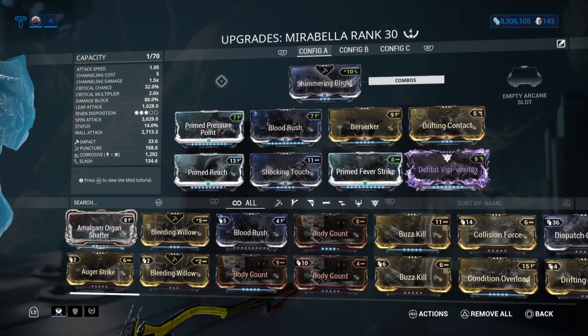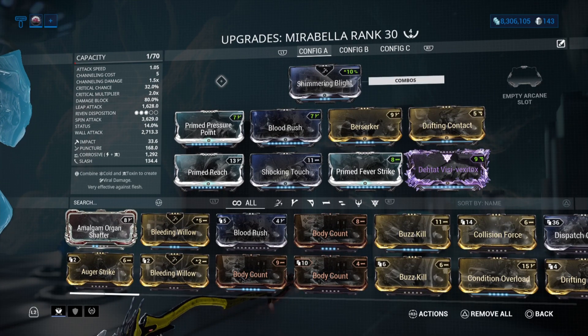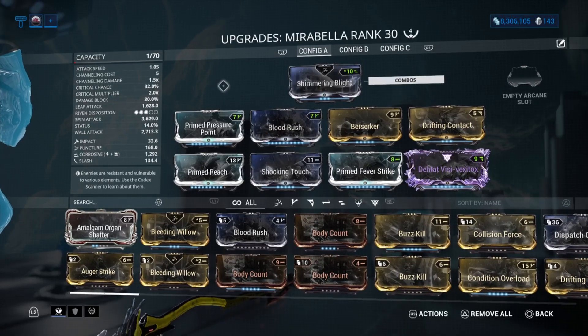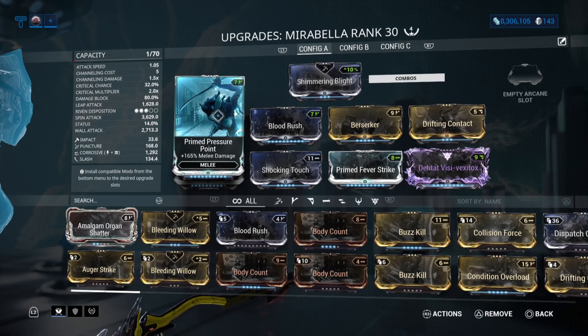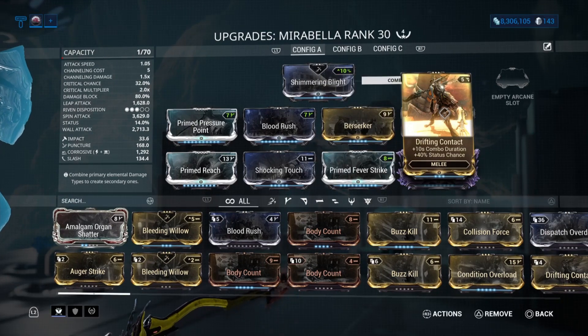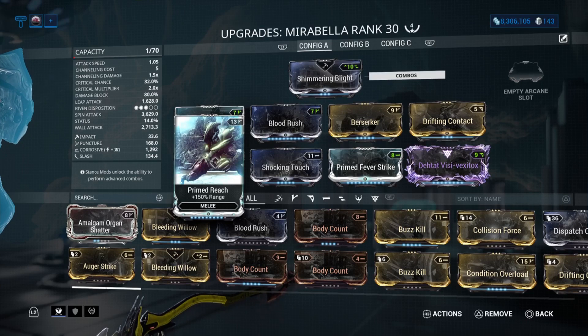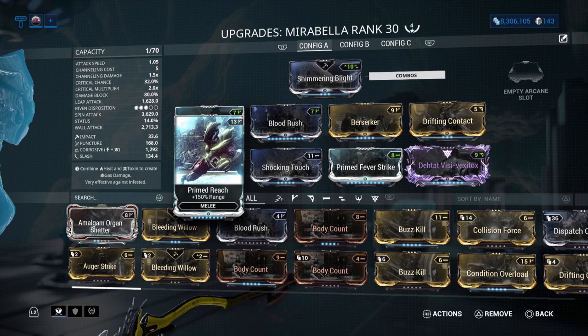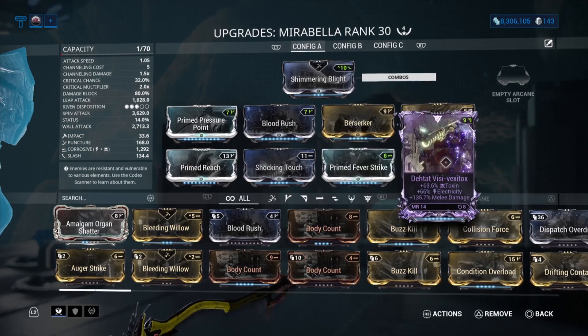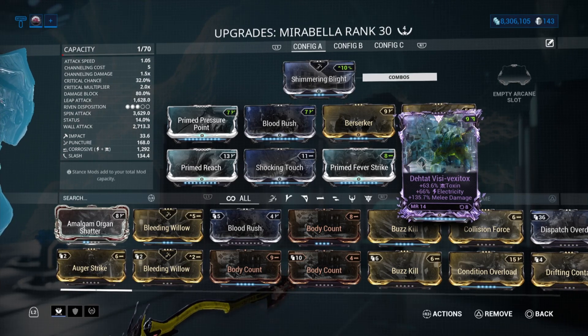Without any further ado, let's show you the build. I do have a riven, which is why I'm getting some of these numbers — I could change a few things to make it a little better, let me know in the comments below. We're starting with Prime Pressure Point, Broad Rush, Berserker, Drifting Contact just to get a little bit more range, Prime Reach — you can use the normal reach if you don't have the prime version, it still works wonderfully. We're also using Shocking Touch, Prime Fever Strike, and my Dehtat riven which I think is a really nice roll.